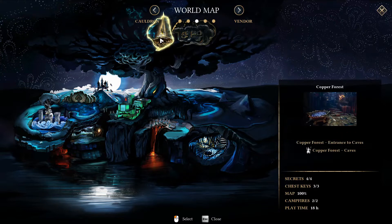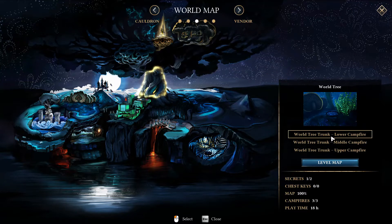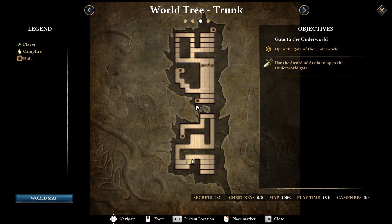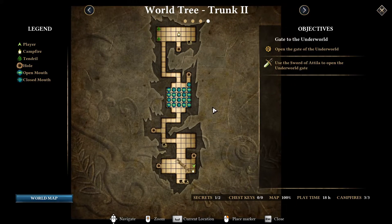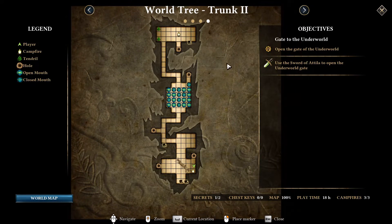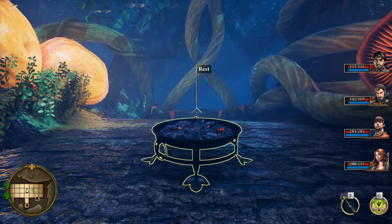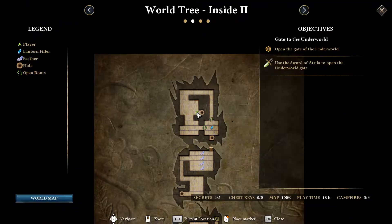We're missing two there. We can definitely do that one - I know how to do it now when you have the wand, we just have to aim it properly. Let's go see if we can figure out this remaining secret and go to the World Tree. It could be a chicken one, it could be a wand one. We haven't been here for a bit. It doesn't look like there's anything here.